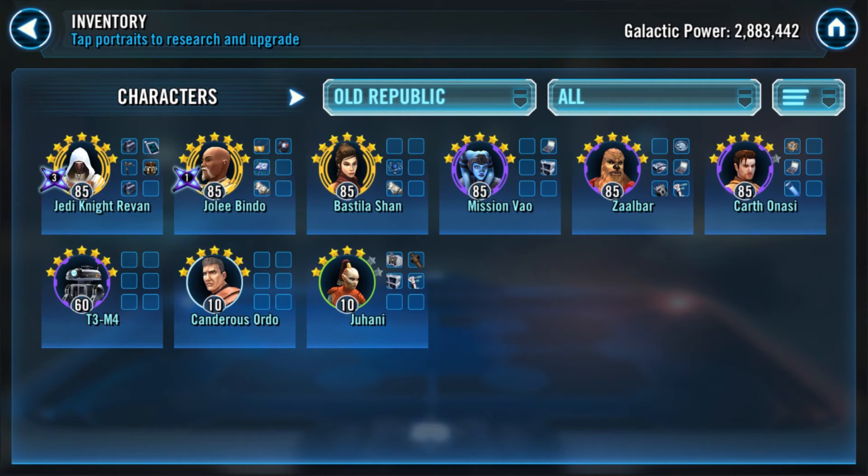You need this team because of Darth Revan, and since you want me to skew toward legendary characters, the number one character I feel you should be running for right now is Darth Revan — and eventually Malak. You can mostly ignore Juhani and T3 — get them to seven star gear seven — but Candorous, Mission, Zalbaar, and Carth definitely need to be leveled up. Gear 11 is a good staging point, but eventually gear 12, or gear 11 with zetas, will be good enough for Malak.